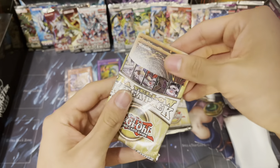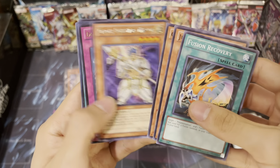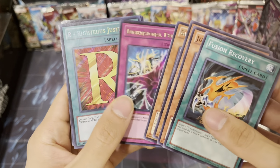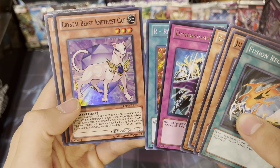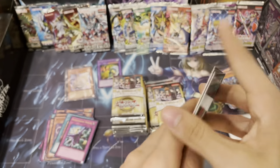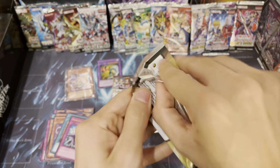Can you get Bestiari as a secret in here? Another Judgment Dragon. I forgot about Dimensional Prison, Righteous Justice, and a Crystal Beast Amethyst Cat - I believe that's how you pronounce that - and then another Cyber Dragon. I forgot about the D-Prison - that's a good one too.